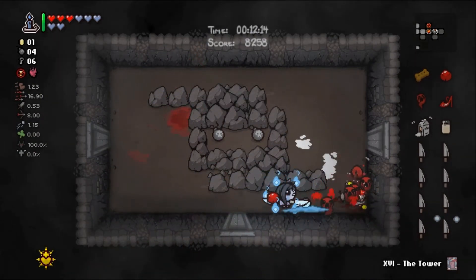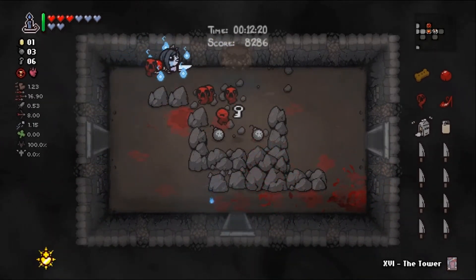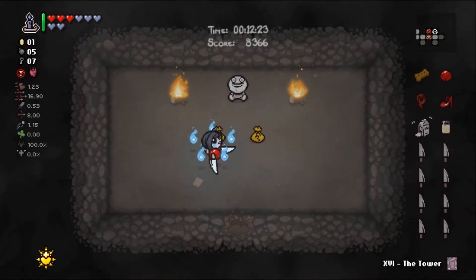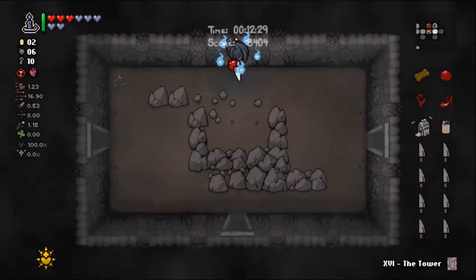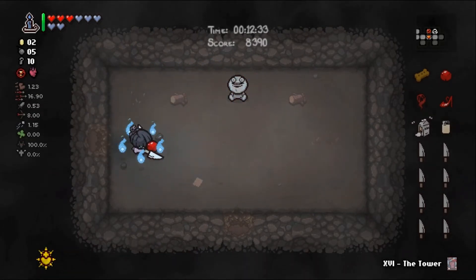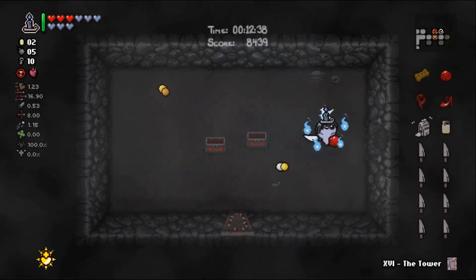Could get two bombs here for the price of one — that's what I call a good deal. A curse room find, a key, two sacks — they were really happy about us coming in there. We can get in the curse room without taking damage, which is incredible. A soul heart — I was going to say nothing; it was on the tip of my tongue.